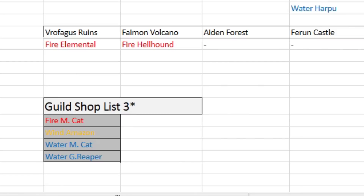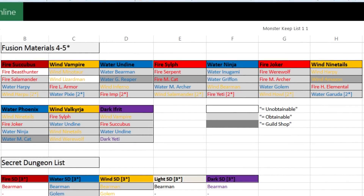In the dark gray box again are the guild shop fusion monsters. We will attach this document in the link below, and for those of you with tricky mobile devices, you can always pause the video to see the document that way.